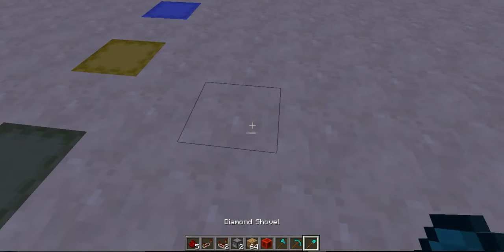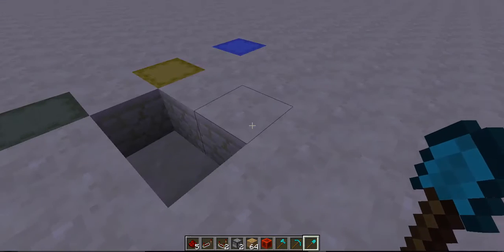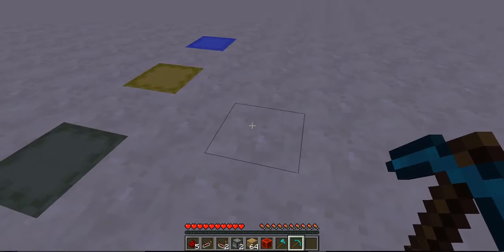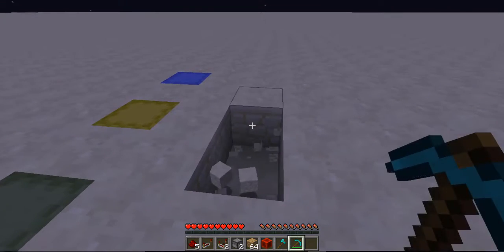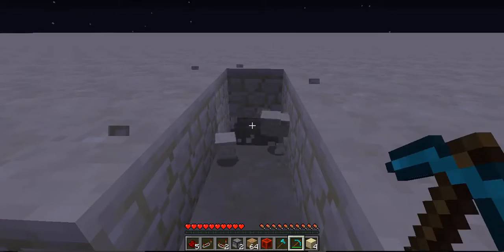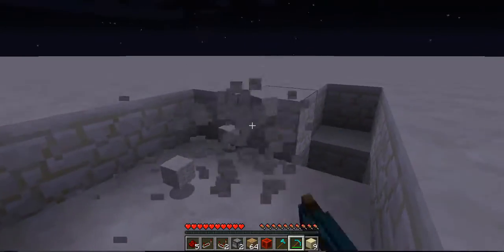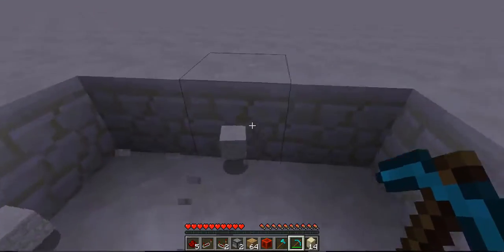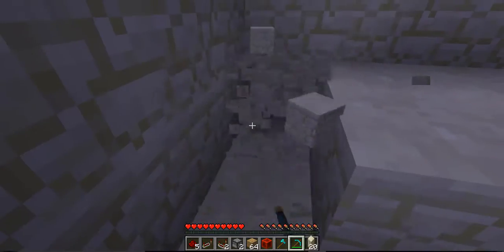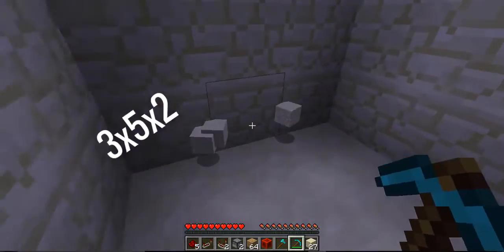First of all, you need to dig out three in front, then one, two, three, four. Then just dig out this area here. And then down here, just dig this last layer. That's a three by five by two area.